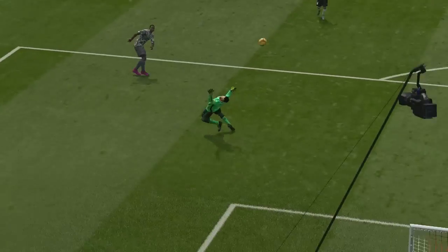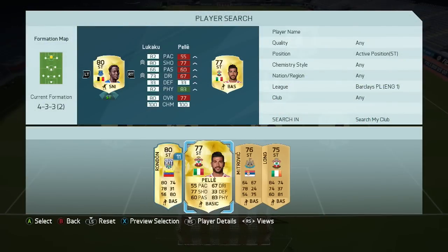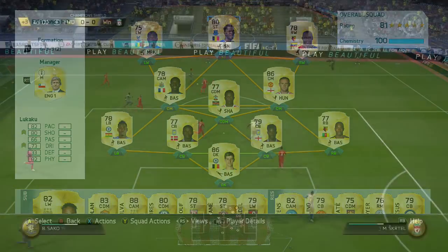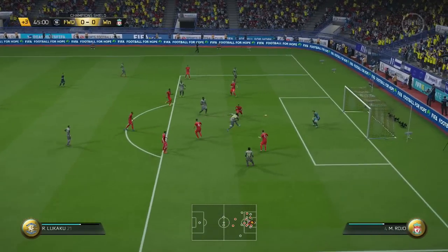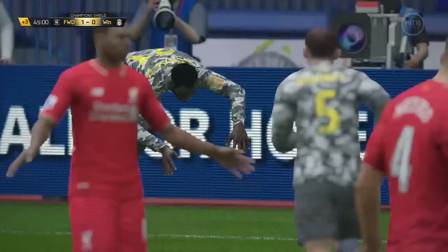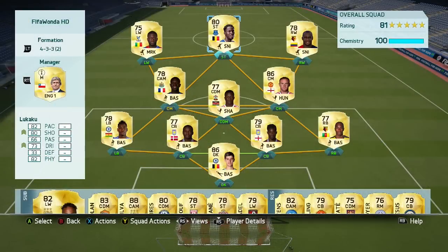Finally, we have Lukaku up top. There are stronger strikers in Ultimate Team this year, but he's not lacking with 90 strength. When you throw in everything else, he's so clinical — wins balls in the air, holds it up really well, and shrugs defenders off. The amount of times he's muscled off a defender and created a chance for himself or others, or won the ball higher up the pitch to allow you to build an attack, is incredible. That pace and power makes him very deadly.